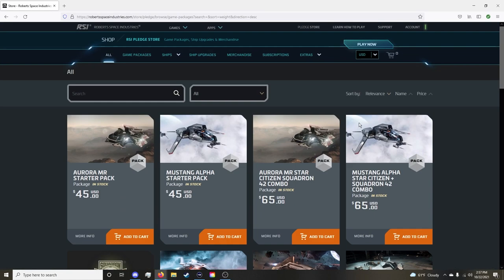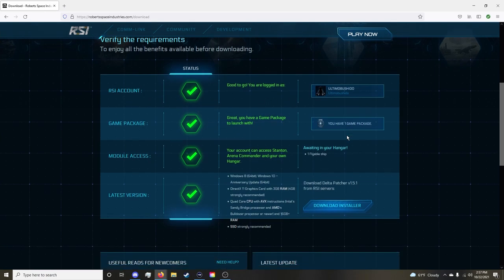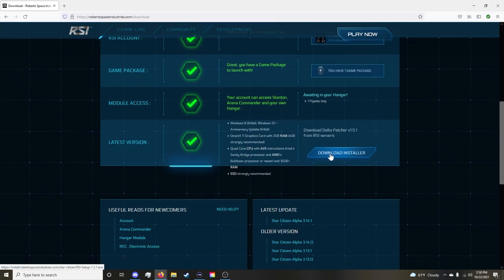Once you've made a pledge, click Play Now and check that you meet all the requirements. I highly recommend — and I cannot stress this enough — you must put this game on an SSD. I made the mistake of putting it on my 4TB hard drive and it was lagging with FPS drops every second. Once I switched it to the SSD, it ran so smooth it was like playing a Warzone match in Call of Duty.